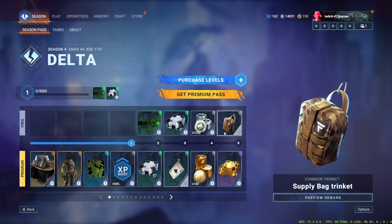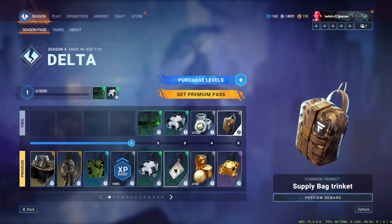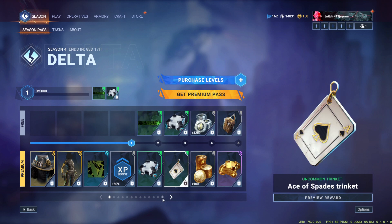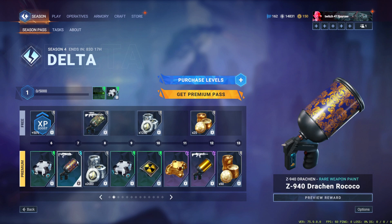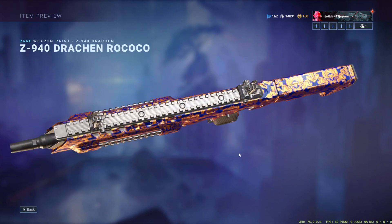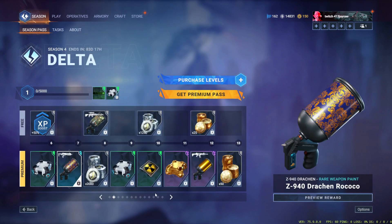I'm not going to be showcasing the botanical avatar and nameplate because that's stuff you guys don't really care about. But we have the supply bag trinket and the ace of spades trinket. We have Impala lush camo for the Z9, 40 Drake, and Rocco. This looks very very clean — the blue on gold is low key fire.